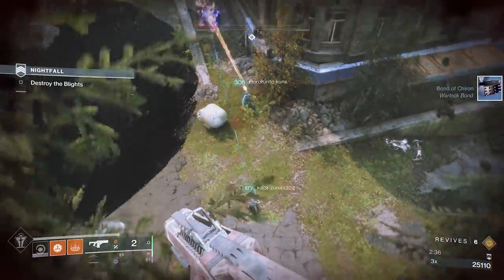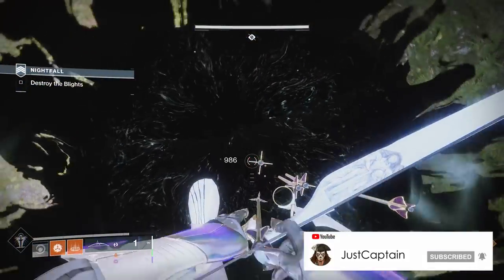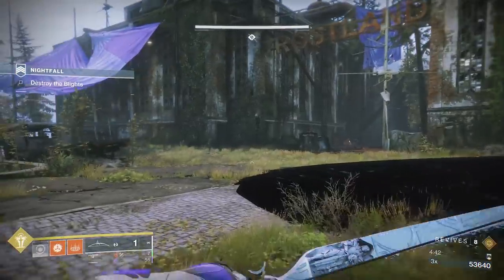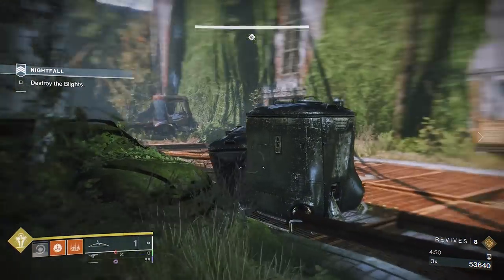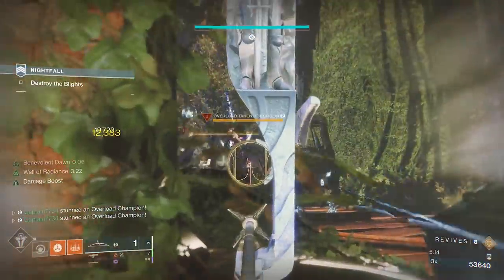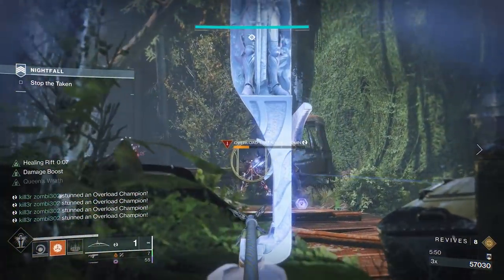Kill the unstoppables by the second blight by drawing them away from it. Once they are close enough, stun them and kill them. Here you can destroy the blight — either stand in the shield and kill it or jump onto the top of it. Travel to the third blight and repeat the process: kill the ads then deal with the unstoppables in the same manner. Try to draw them out one by one so you don't get overrun. Once done, destroy the third blight. Now the person with arc and the person with Well stay behind. Go to the front of the room and on the left there is a broken down vehicle — use this for cover and wait. The third person will travel back to the beginning to destroy the first blight. Once they do, ads will spawn at the back of the room past the broken car. There will be two overload Scions and a mini boss with arc shields. Use your Well, take out the smaller ads before dealing with the overloads, and use the car and wall for cover against the snipers. The third person should be making their way back as soon as they destroy the first blight to join the fight.